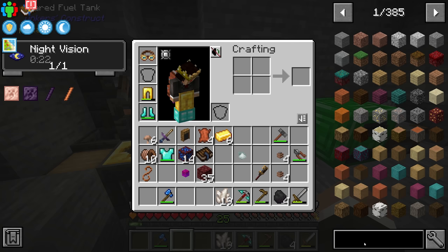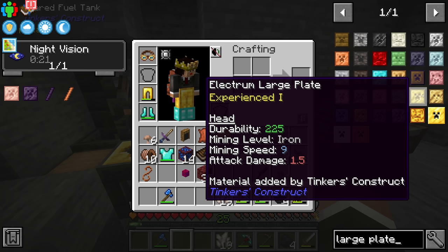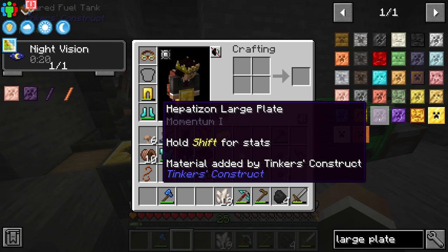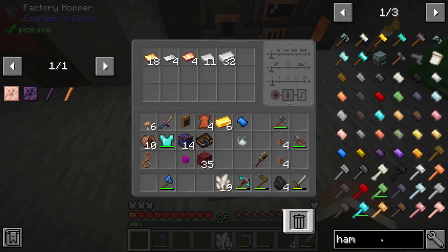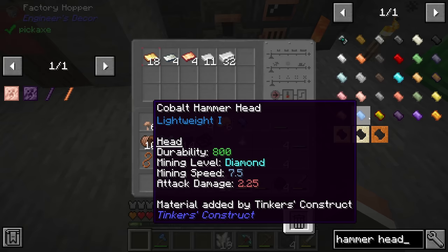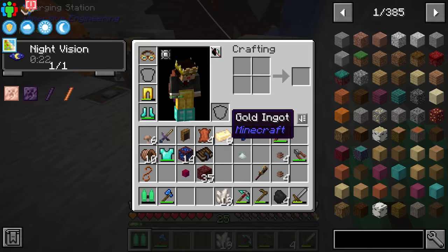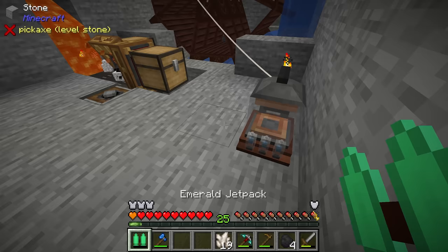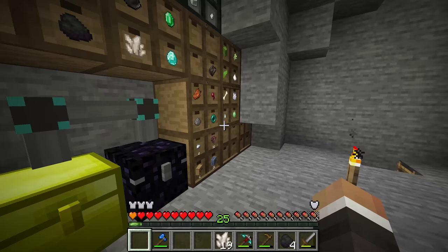The blazes will spawn, they'll land in the smeltery, they'll get turned into blaze blood, and at that point we can pull the blaze blood out and use it in the fuel tank to allow us to make hepatitisin, which will then allow us to make a very fast and very powerful Tinker's hammer. People are pointing out that as a reward for making the Tinker's Anvil we do get five silky cloth, and if we put that silky cloth on our pickaxe it adds silky — basically silk touch, where mined blocks drop themselves. We have one more modifier slot left on our pickaxe, so we can add silk touch to it, which we could also use to actually pick up the blaze spawner.